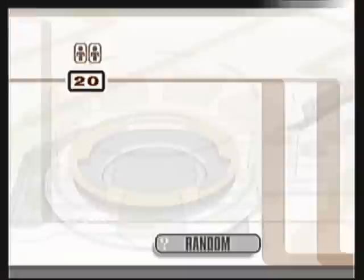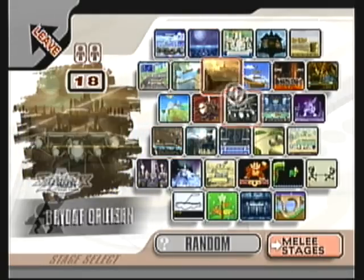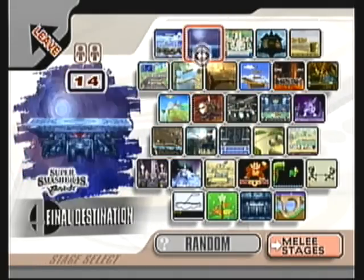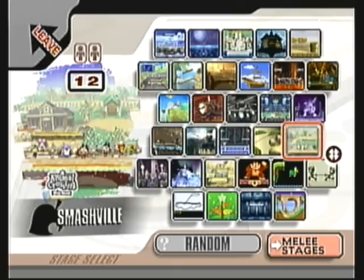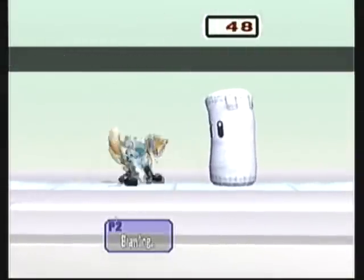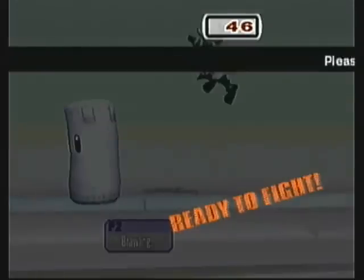I always like the green suit for Fox — I think he looks cool in it, but that's just me. I guess I'm looking around for a neutral stage. Smash Build is always a good choice — Smash Build, Final Destination, Yoshi's Island, really the best choices of maps in the game. And he chooses Diddy — a weird choice for him.